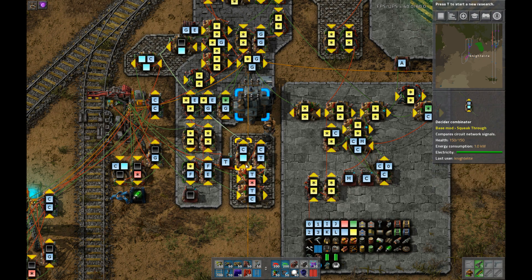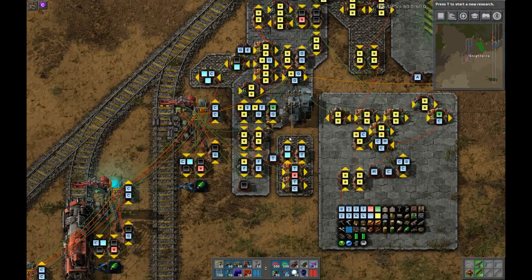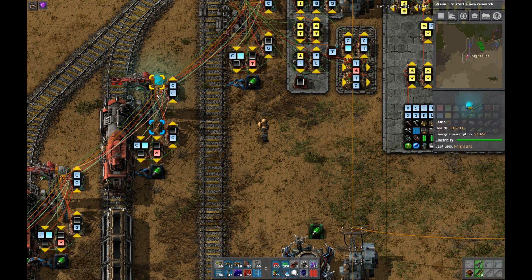This chunk here decides whether the train in the current lane of the stacker is empty or has something in it. And the next chunk advances the counter to skip empty lanes.